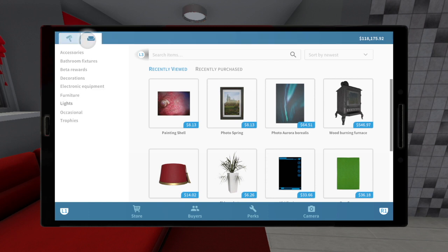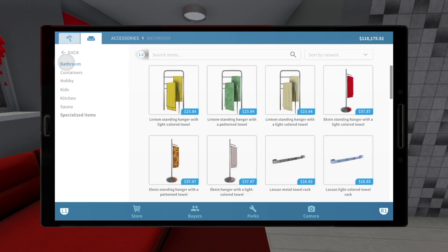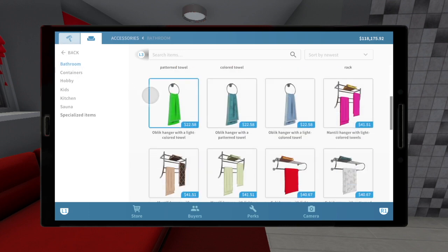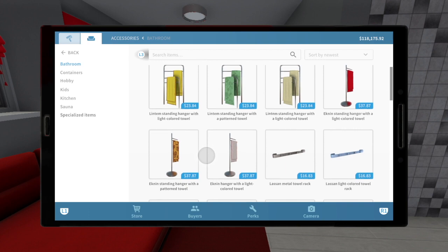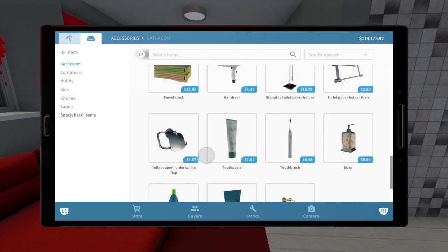In the next section over here, we have accessories. We still have our bathroom accessories here, which is our towel racks and towels, normal stuff. Having some toothbrushes — it would have been nice to see a few more items added to that with the update.